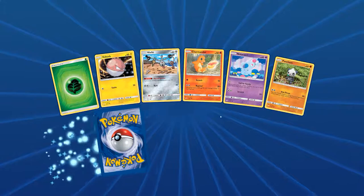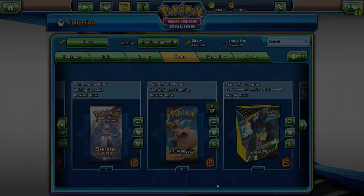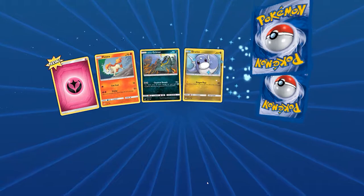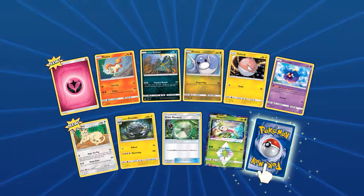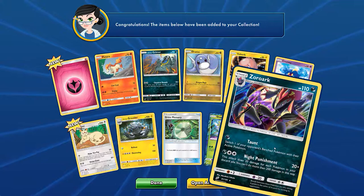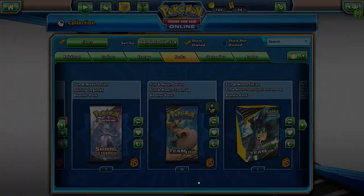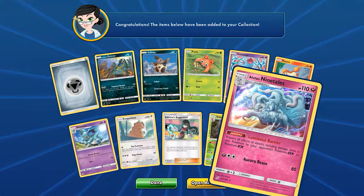I say that but then I get another secret rare! Nice — another Dub Blade. Keep an eye out for those mighty ones. Next up we have Prism Star Shaymin — oh that's pretty decent. And we have a holo Zoroark — nice. It'll let you switch your Pokemon with your opponent's Pokemon. Oh wow, that's pretty decent. Zoroark is also one of my favorites.